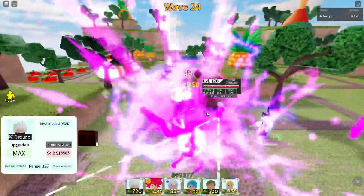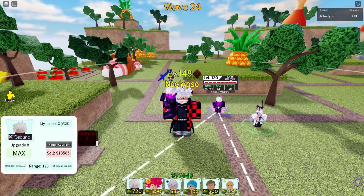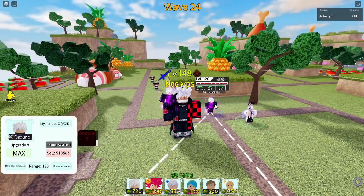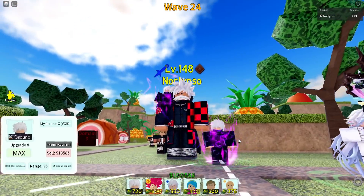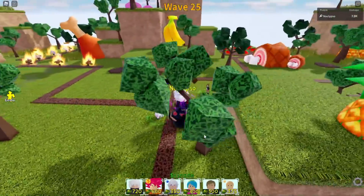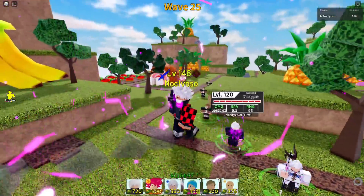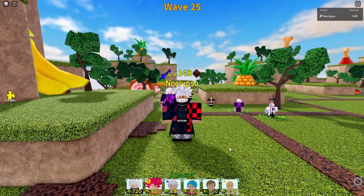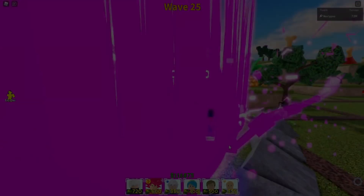If you put a range orb on him as well he'll be chilling at around 140 range. Get this guy ASAP — really good character, I'm really happy with how he turned out. That was pretty much it with Gojo, everything he can do is showcased. If you enjoyed this video be sure to like and subscribe, and see you in the next video!